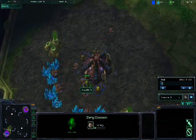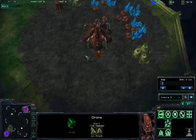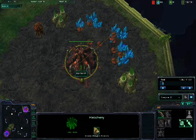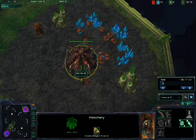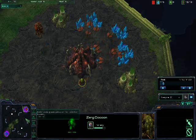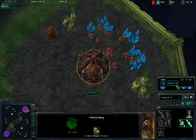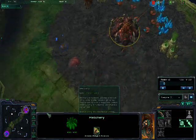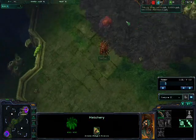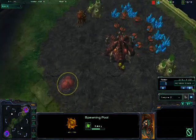I'm just auto-assigning my workers to go to that middle mineral field. Looks like his drone is coming to scout me already, which I really wouldn't do in a random versus random because then they know pretty much who you are. Right now both of us have the element of surprise in terms of race. I mean if he was Terran or Protoss I could see him starting a base there, or a little pylon and then some cannons, but nope. Anyways.